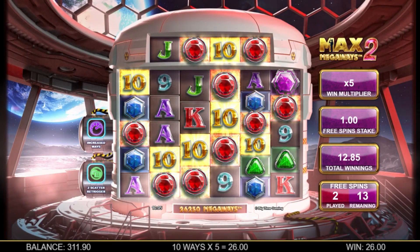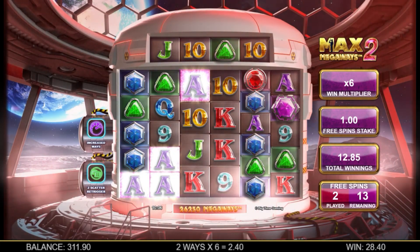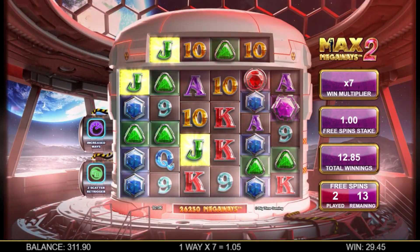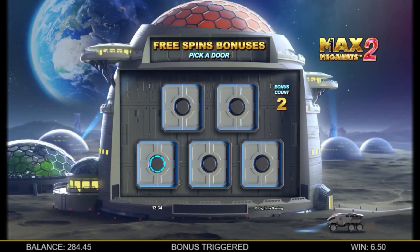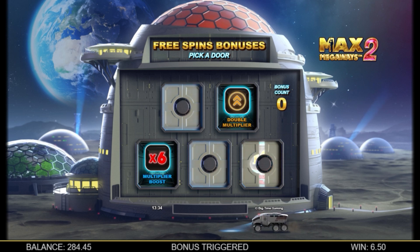Brand new bonuses are the Multiplier Boost, which kicks off the free spins with a x6 multiplier, and the Symbol2Wild bonus, which reveals a symbol that will turn Wild throughout the free spins on the centre reels. Each of these can turbo charge your free spins in ways that will take you to the stratosphere.